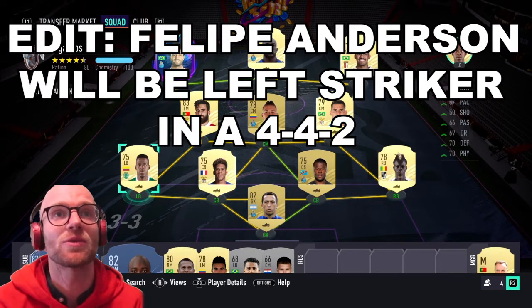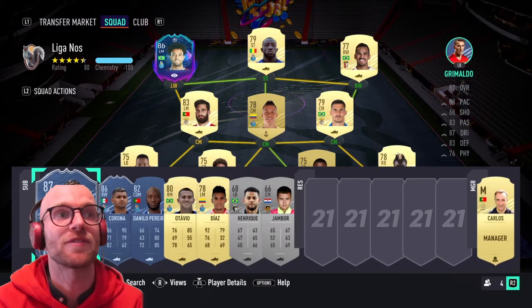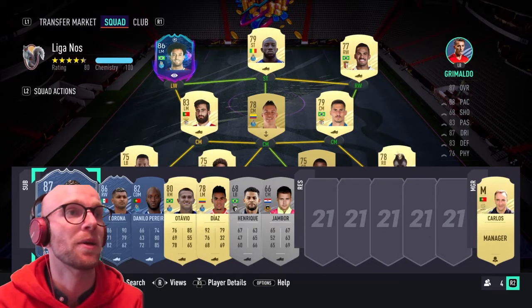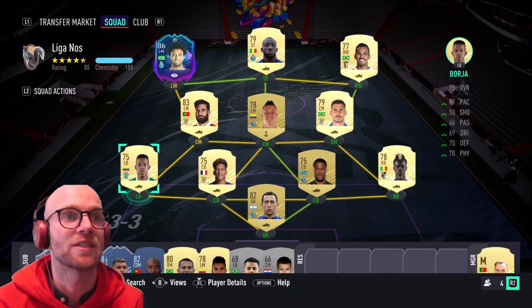Moving on to the defense, we have Cristian Borja at left back — 87 pace, 70 defending and 70 physicals, one of the fastest left backs out there. Another option if you want to go expensive is Grimaldo, the UEL card: 88 pace, 83 defending and 76 physicals. He'll be better than Borja probably, but he's also 40k — so Borja is the cheap option.